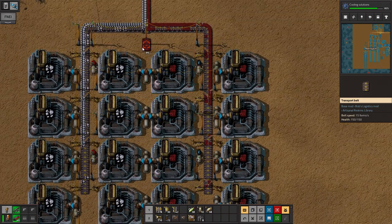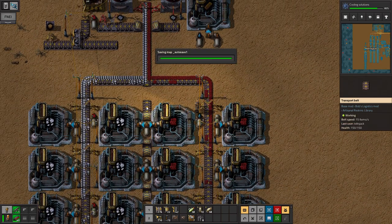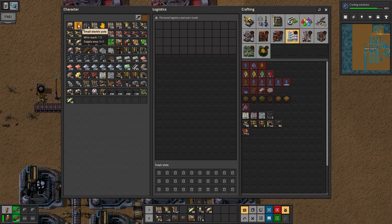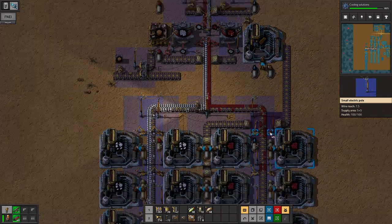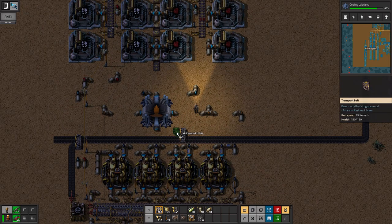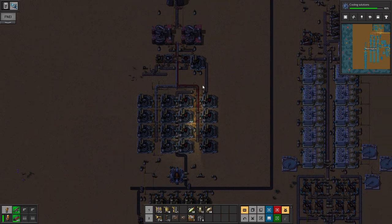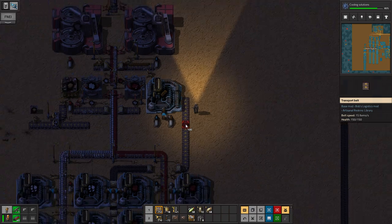Oh my god, we're gonna sneak it through there — the spaghetti man, oh no, the spaghetti! Oh my god it works. What a monstrosity — maximum utilization of space. So it's just a charcoal line coming through like this, and then this charcoal is gonna go to the furnaces on all the devices.